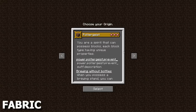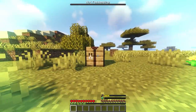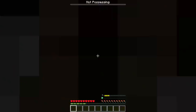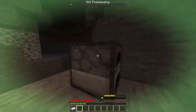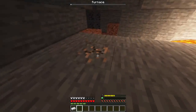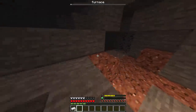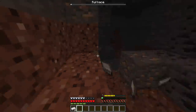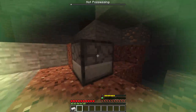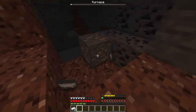The Poltergeist is a complex origin. You can phase through blocks and possess them to gain special powers. As a Poltergeist isn't a living entity, you can't equip armor or tools. Instead, you gain the properties of the blocks that you possess. Some blocks that you possess will have special abilities, like having a portable crafting table, teleporting items within a radius to you, and giving you arrows.